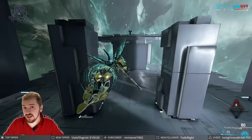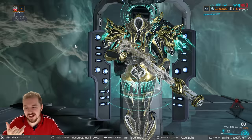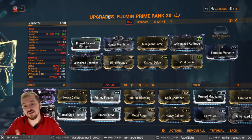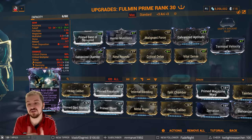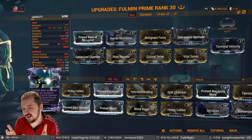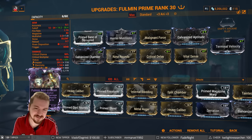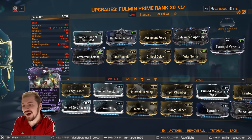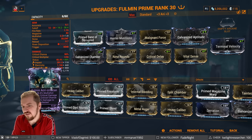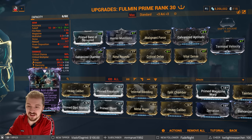I want you to treat this build as a jumping-off point to something greater — you're going to need galvanized mods and prime mods to max out the weapon. You can even think about a Riven. Multi-shot, critical damage, critical chance, and a minus damage to infested — I would still call that a harmless negative considering how tough the infested are. I'm not going to be using it simply because a lot of you are not going to be getting this Riven or any Riven in general, especially considering the Riven disposition.